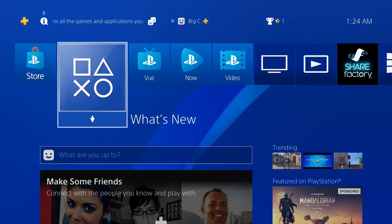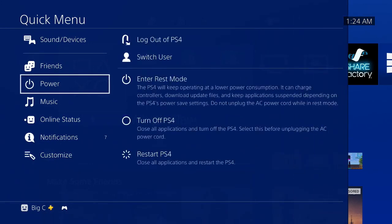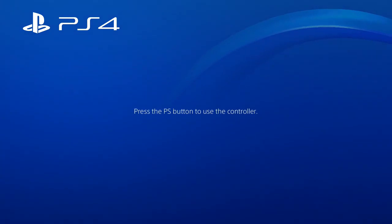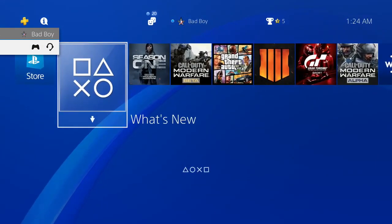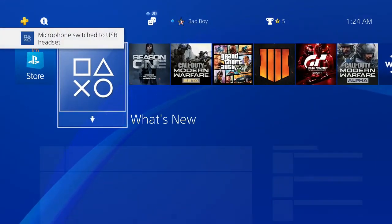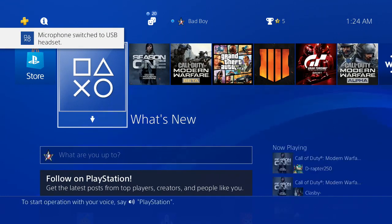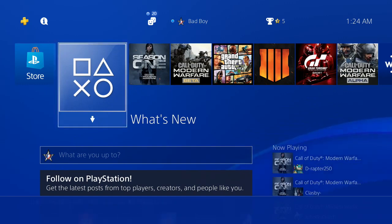Once you're all done, hold the PS button, go to Power, and click Log Out of PS4. Log back into your main account and you should be able to get online. Thanks for watching — if you enjoyed the video please leave a thumbs up, comment, and subscribe. See you guys in the next one!